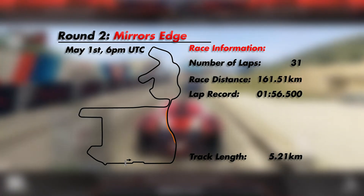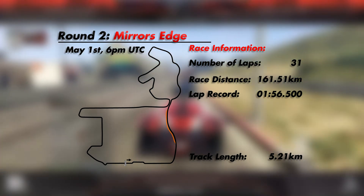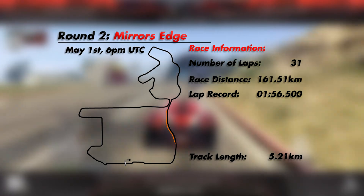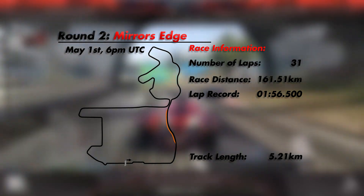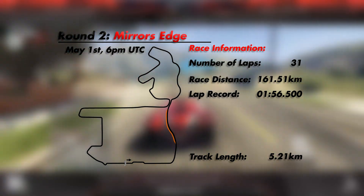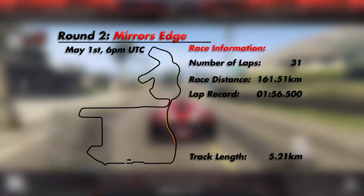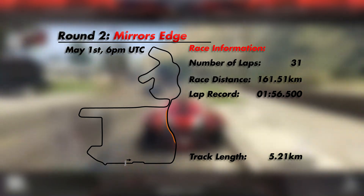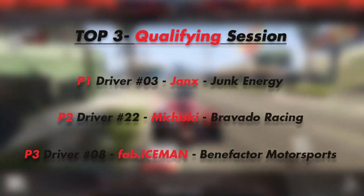Hey guys, I'm Ovivo Jr. and I welcome you to round 2 of the 2017 Grotti F1 World Championship. This is round 2, Mirror's Edge, and we had to do 31 laps, which equals a race distance of 161.5 km. The lap record until this moment was 1 minute 56.5, but we'll definitely see some quicker lap times. The track length is 5.2 km, one of the longest tracks this season.